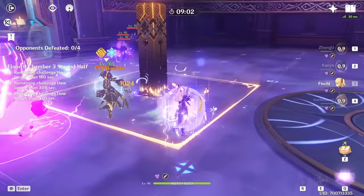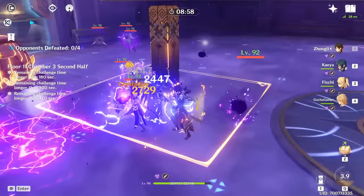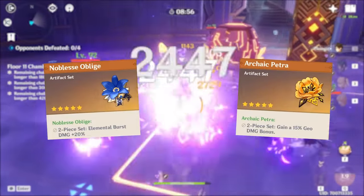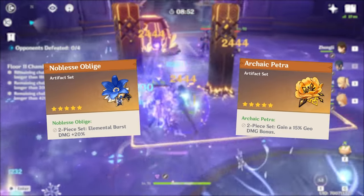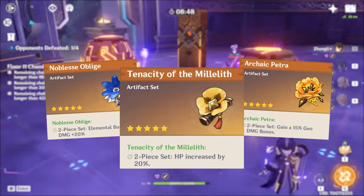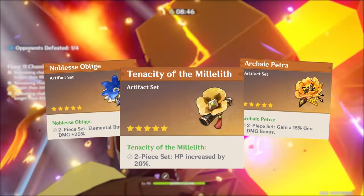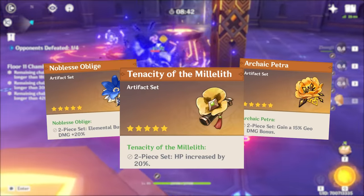Moving over to artifacts, there are actually a lot of options to go through. A very popular choice is a mix of 2-set Archaic Petra and Noblesse Oblige, which capitalizes on getting better damage output for his support build. But if you're stuck with bad substats, you could also exchange one of the 2 sets with the newly released Tenacity of the Millelith, which gives an extra 20% health that improves his overall damage and shield.